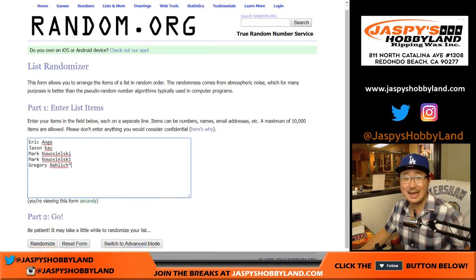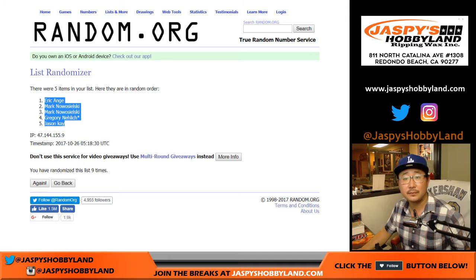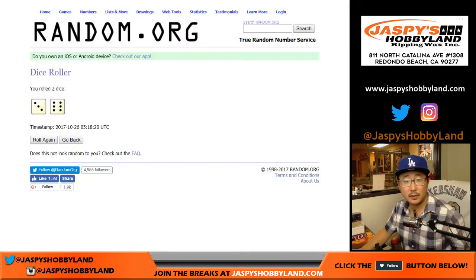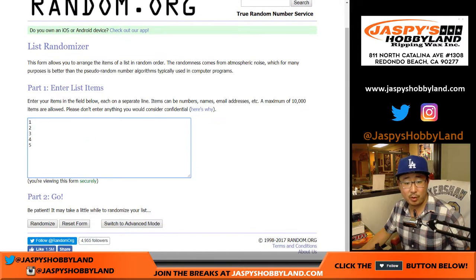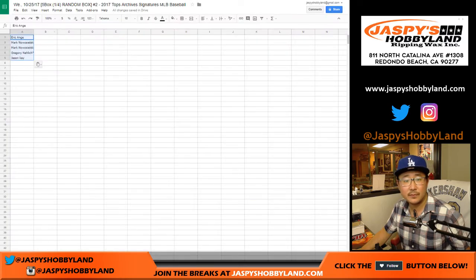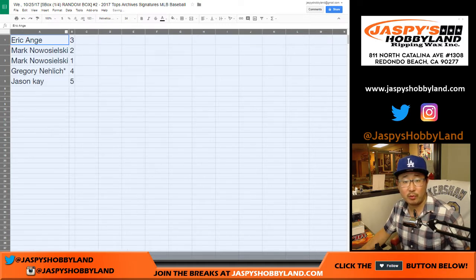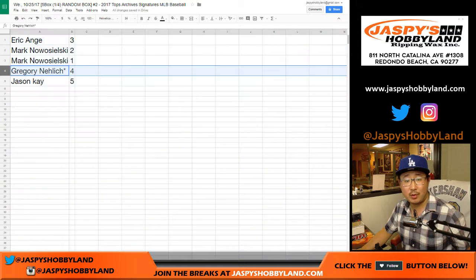We're going to randomize it 3 and a 6, 9 times for each list, and 9 times for the box numbers as well. Alright, so Eric, you have box 3. Mark with box 2 and 1. Greg with 4. Jason with 5.